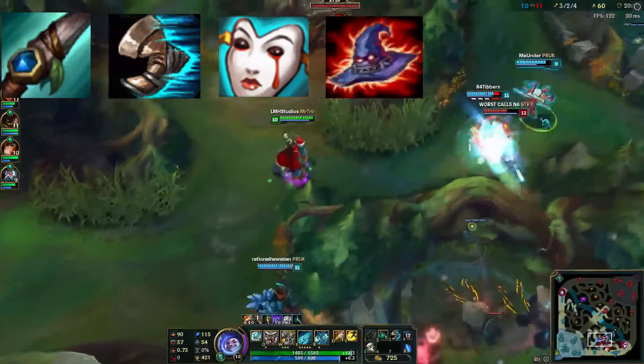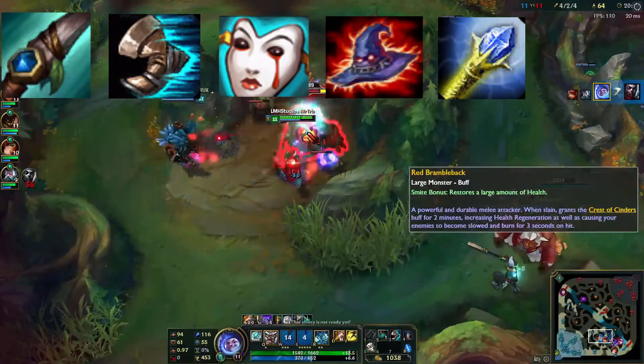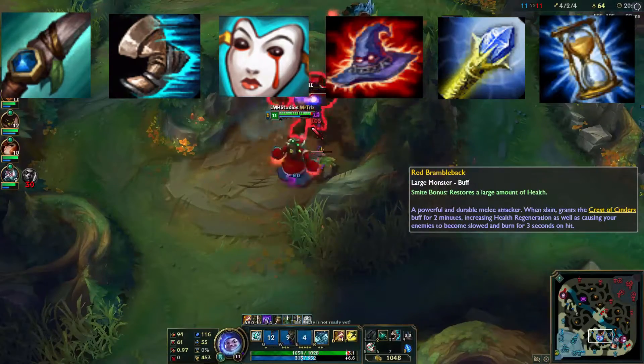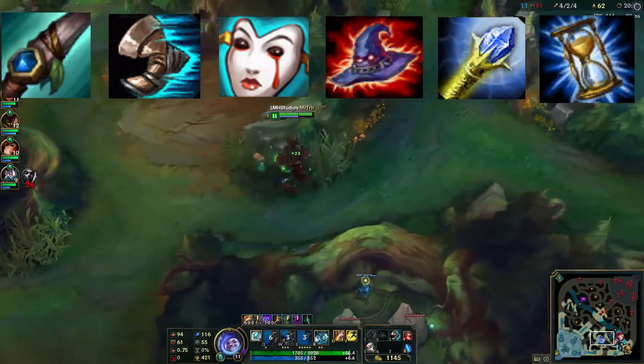Following Liandry's, you will build a Rabadon's, closely followed by a Rylai's. This slow, along with your E, will literally make them cry as they run away from you. It's quite satisfying. Lastly, build that Zhonya's, because when you eventually get to the point where you are blowing the entire enemy team up at once, you're going to need some protection since you're going to be standing in the middle of them.